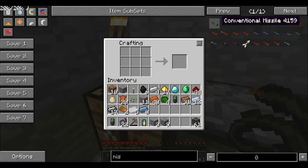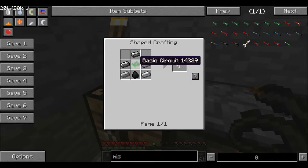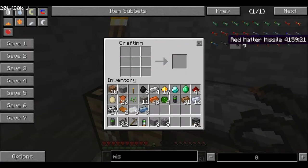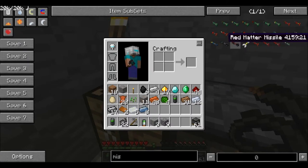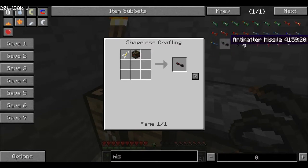I want to make a conventional missile, so I'm going to need a missile module, which needs a basic circuit, which needs a lot of stuff. Let's try a red matter missile — that sounds fun. Oh, okay, maybe not.